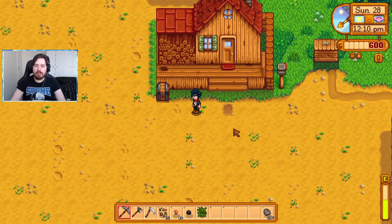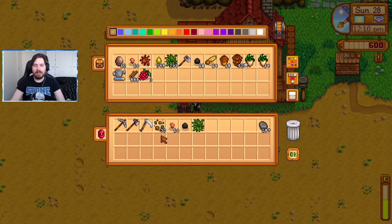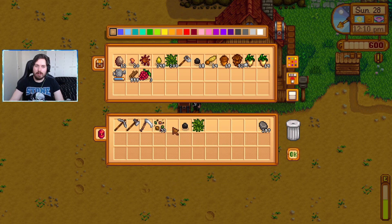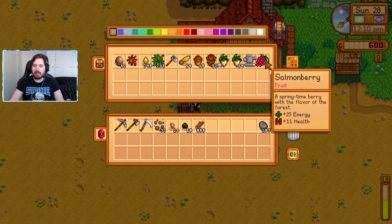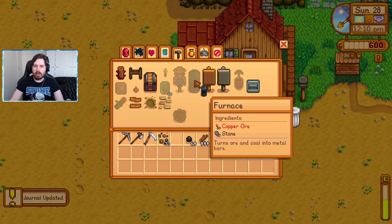We don't have access to sprinklers yet — I mean we don't even have access to a furnace yet. So these are gonna be hand done. We've got 73 — there's no way I'm gonna be able to hand water 73 of these per season. Unless it's all I'm doing, that could be extremely annoying. But I think we're gonna go for it. I actually do have enough — was it coal or stone? It was stone. Okay, so we've got a furnace. That is good.